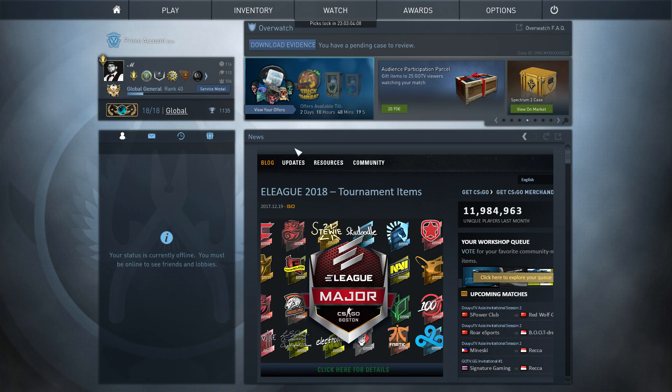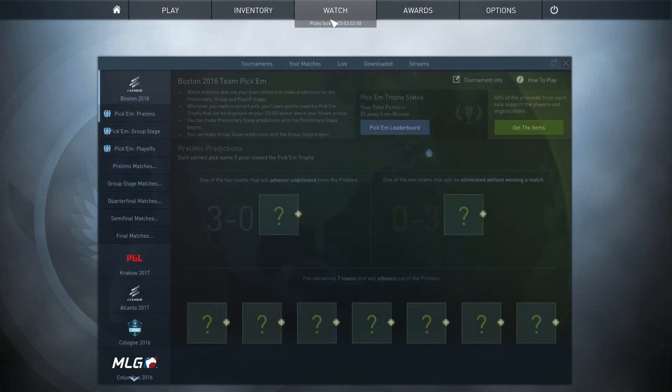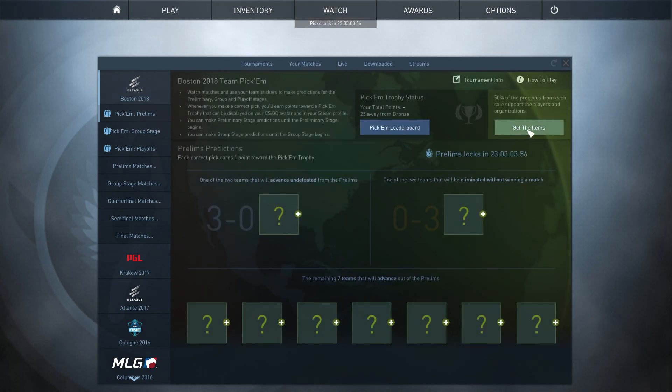Hey guys, salut mes amis och hallå gubbar, Maxim here. Finally the E-League Major update for CS:GO is out. Team stickers, team graffitis, and player stickers by pro players are now available to buy in the game.